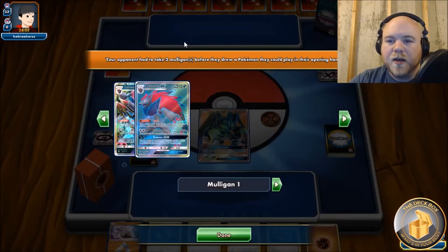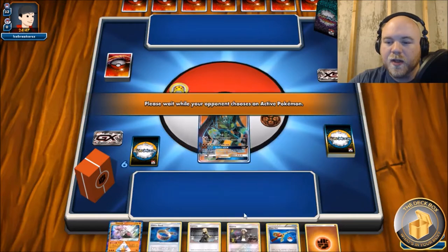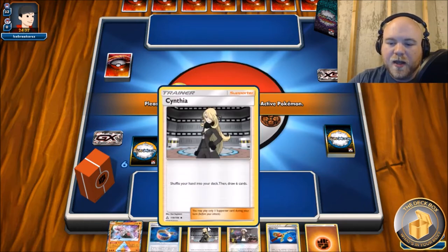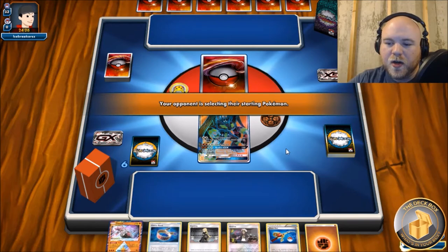We get to take an additional mulligan - at least one. It's a Zoroark list; this will be pretty easy for us. We could take two mulligans so I'm okay with that. I would love to draw into a DCE and a Scorched Earth - I can use Scorched Earth to dump a card, get the DCE attachment, probably play Diancie, attach the Choice Band, then use Cynthia to shuffle things away. That would be a good start.